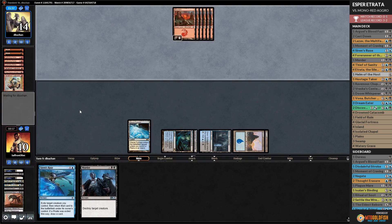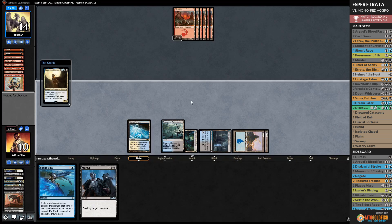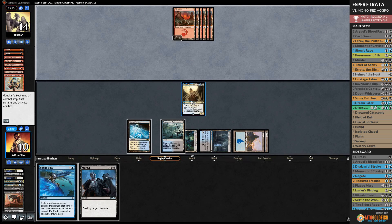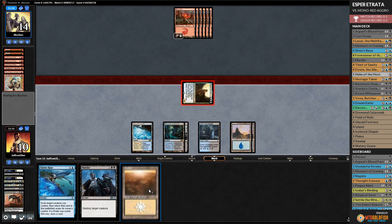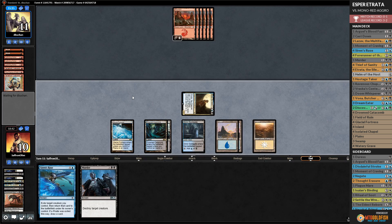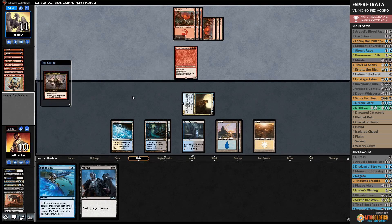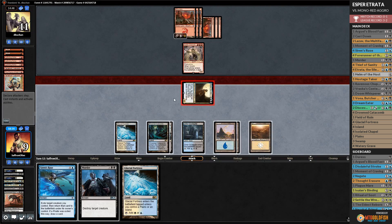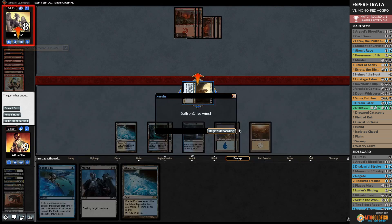Opponent plays Lava Runner and Firebrand - no attacks. We play Vraska's Contempt on Lava Runner, go up to 10. Play Glacial Fortress. Opponent kills Chupacabra and passes. Now we draw Etrata number three - if opponent ever plays a creature, they lose! Opponent plays Chain Whirler - now we win! We attack, hit our opponent, exile Chain Whirler - GAME! Etrata kills! It actually happened!